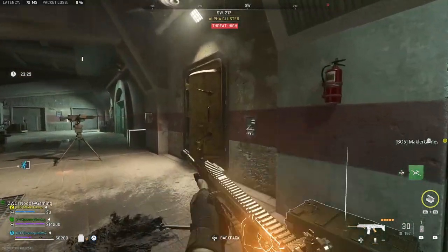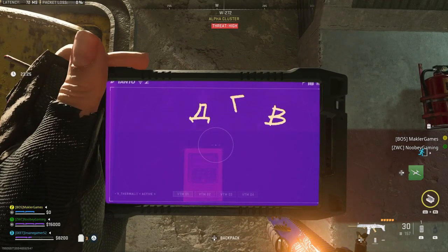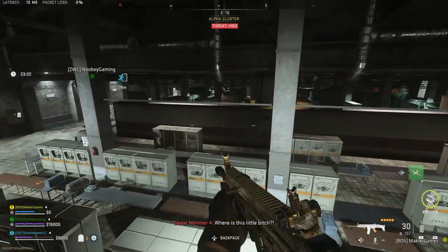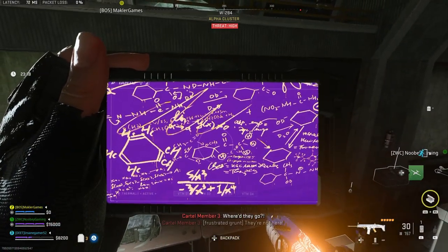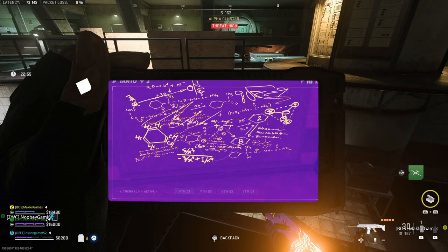Take out your R4D detector and use it to look at the hidden code above the keypad next to the door. The symbols I had in this game are what I call blocky A, R, and B. You need to find those three symbols on the six chalkboards around the room. The best route is to jump over the railing in front of the keypad and turn around, then take out your R4D detector and look at the chalkboard on the wall next to you. What you're looking for is one of those symbols with an arrow pointing to a number.